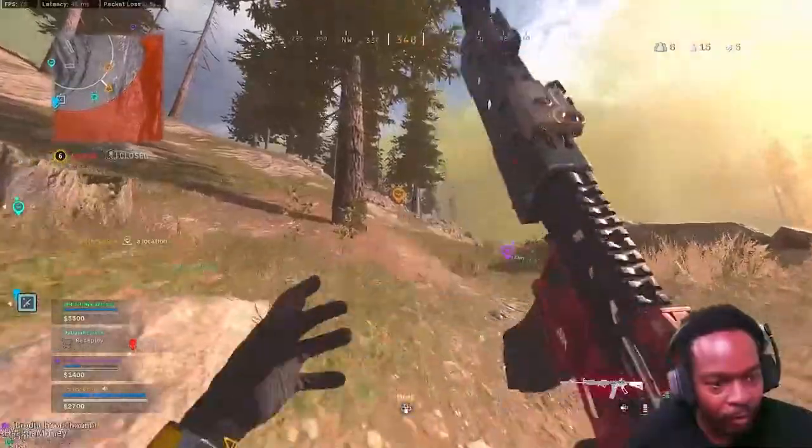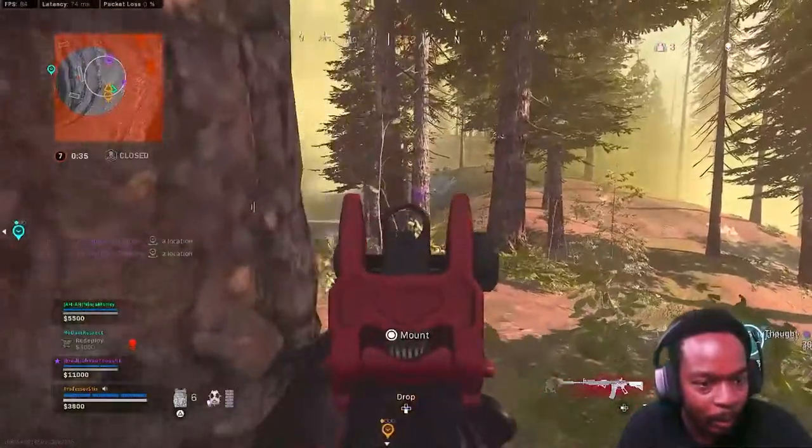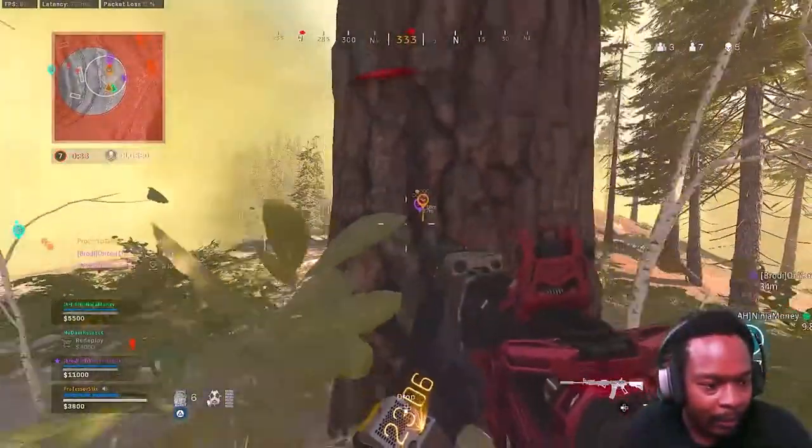The 42 damage to the head is insane, which means six shots to kill a fully armored enemy. With 28 damage to the chest and other parts, it's gonna take you about 9 to 10, maybe 11 shots to fully down an enemy that is fully armored.